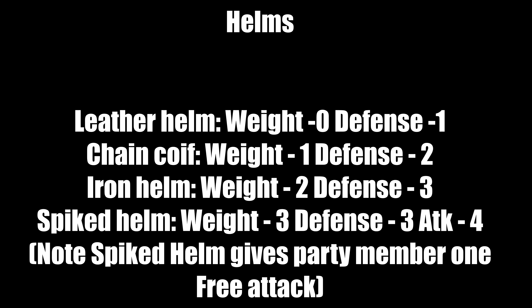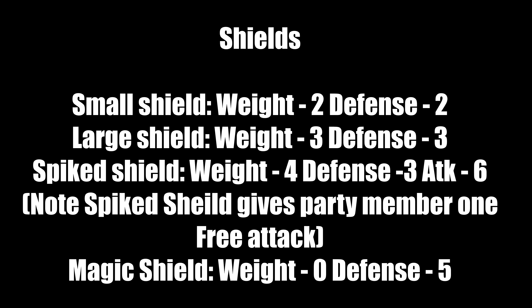For helms: leather helm weighs 0, defense 1. Chain coif weighs 1, defense 2. Iron helm weighs 2, defense 3. Spiked helm weighs 3, defense 3 and attack 4 — spiked helms give party members one free attack in addition to their normal weapon attack. Couple it with the main gauche and a spike shield for maximum effect. For shields: small shield weighs 2, defense 2. Large shield weighs 3, defense 3. Spike shield weighs 4, defense 3 and attack 6 — it also gives one free attack.